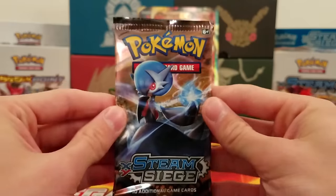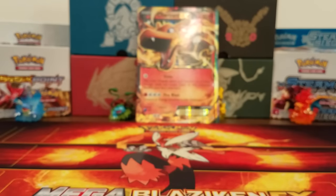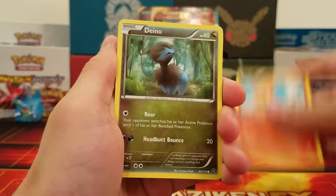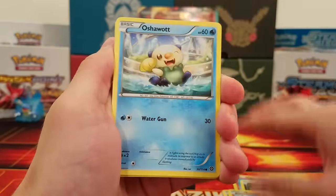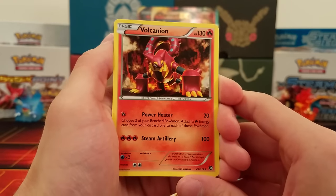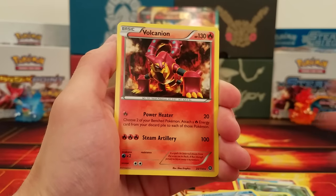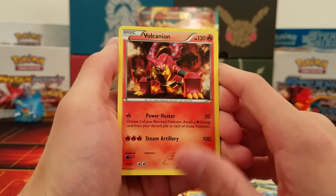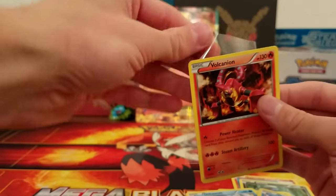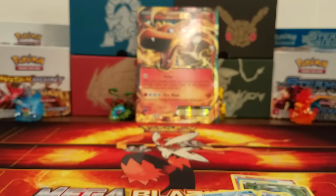Now it's time for Steam Siege. Steam Siege pack: Chimchar, Dino, Tangela, Croagunk, Oshawott, Pokemon Ranger, Nidorino, Monferno, Oshawott Reverse, and a Volcanion Regular Rare! From all those packs I've opened of Steam Siege, I have not pulled a Volcanion before. Volcanion is quite a valuable rare — a lot of people like it, it's in a lot of decks. It's nice I pulled my first Volcanion; that's sleeve-worthy. I'm so happy I got that card.